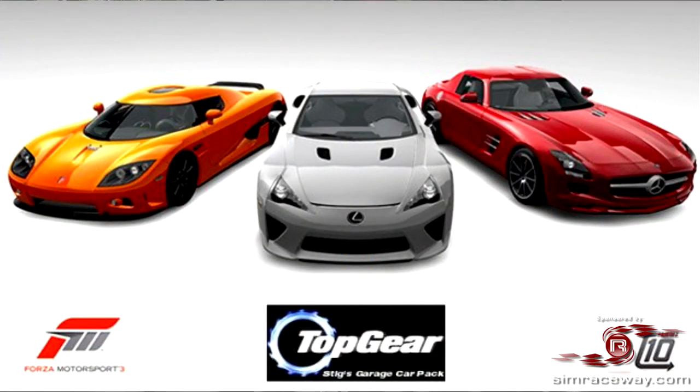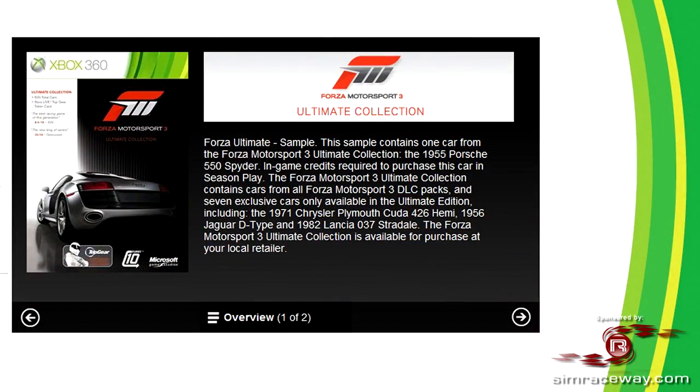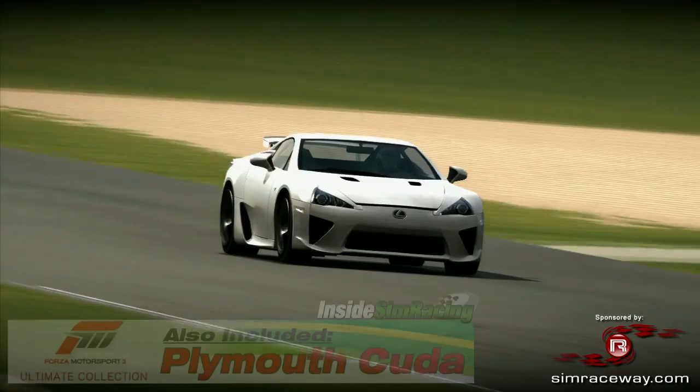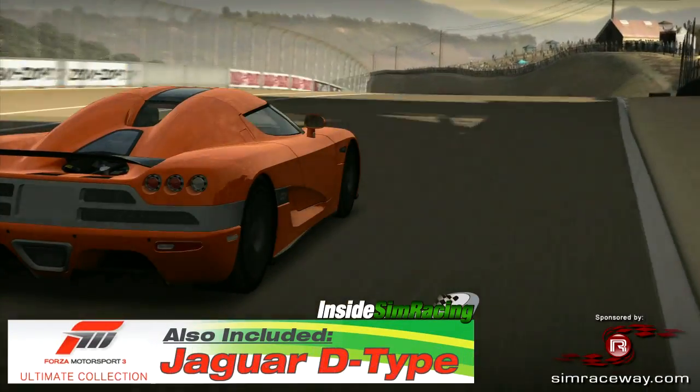Now, these three vehicles in Stig's Garage Car Pack are not available as standalone downloadable content. You must purchase Forza's newly released Ultimate Collection, which retails for about $30. With that, you get Stig's Garage Car Pack and seven additional vehicles, including the Plymouth Huda and the Jaguar D-Type.